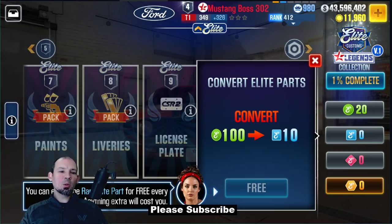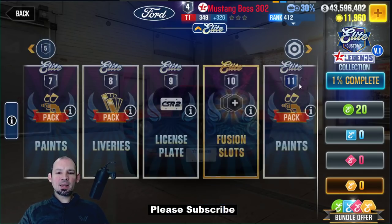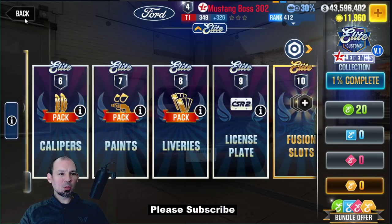You will be able to convert some currency into other currency — it says free, but I don't actually have 100 to convert. If you get a bunch of green, you'll be able to convert it into blue. If you have a bunch of blue, you can probably convert it into pink. And if you have a bunch of pink, you'll probably be able to convert it into gold. This is just a whole bunch of craziness that I feel is very unnecessary and probably not improving the game.